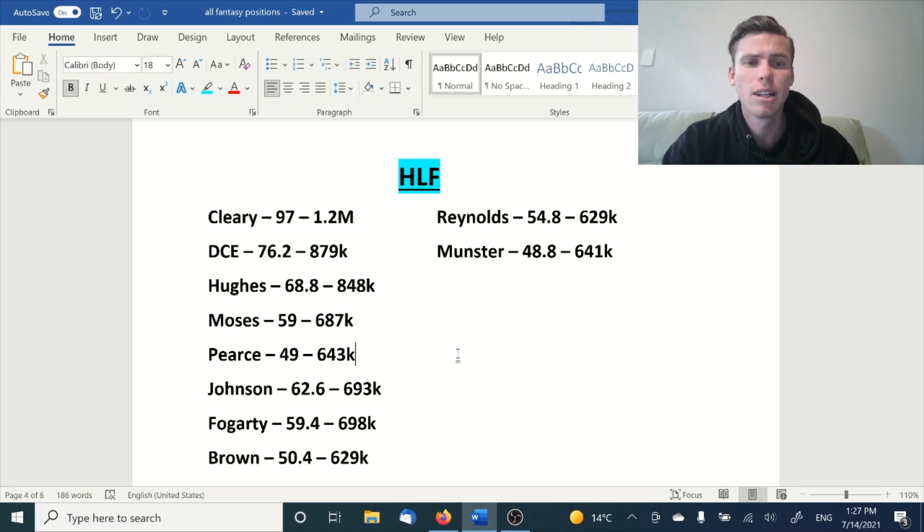With Cleary out of the picture, we have two clear best half options — that's DC and Hughes. I don't mind who you pick. Hughes is about 30k cheaper, but he's also averaging a little bit less over the last five. All the scores you see here are our last five week average. They're your two clear top options.